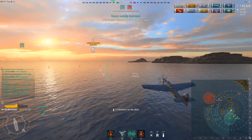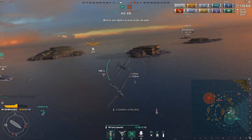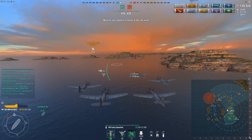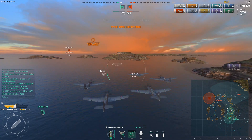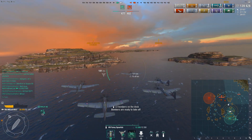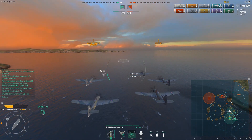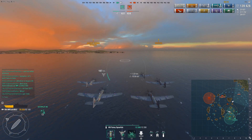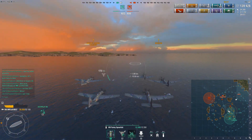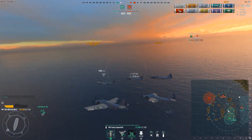This leaves us with the Jervis and the Implacable. We are shy by five points, which means there's only one target left, and that is the Jervis — that is the only way we're going to win. If the Shokaku didn't sit in our cap, there's a good chance we would have been ahead in points, but we probably would not have sunk the Shokaku. We are left with only one choice under a minute: try to search for the Jervis. I'm going to fly towards the last known position of the Jervis and triangulate from that point.